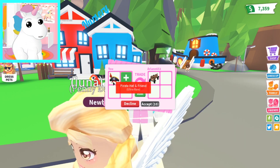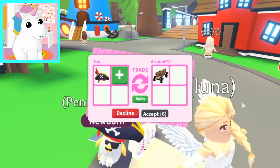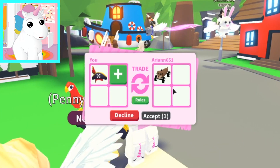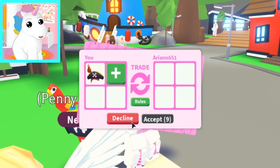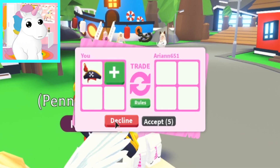Pirate hat and friend! Oh, a legendary vehicle — the dog mobile, which is pretty cool! I mean, it's not Robux or anything, but I'll just take it if they offer it, because at least we'd get one trade done. But they're having second thoughts! Oh boy! Then no deal. Trading pirate hat!